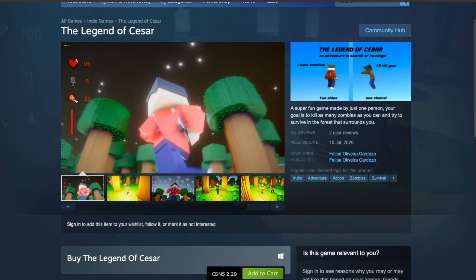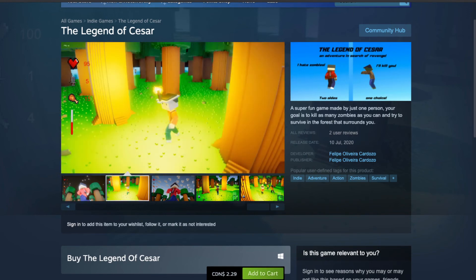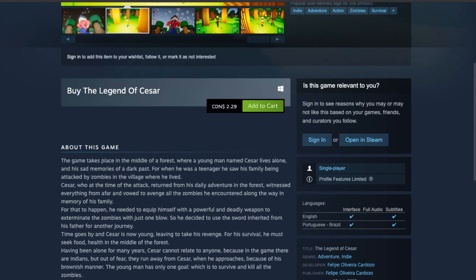The long description is kind of chaotic. It should be broken up with spaces between paragraphs. Maybe throw some GIFs in here. To me, this doesn't invite me to read it at all.